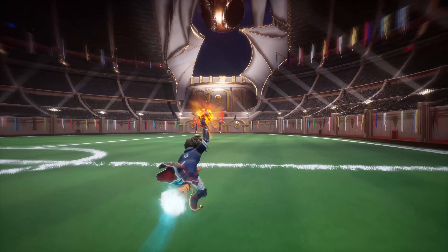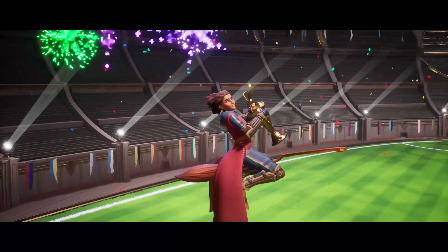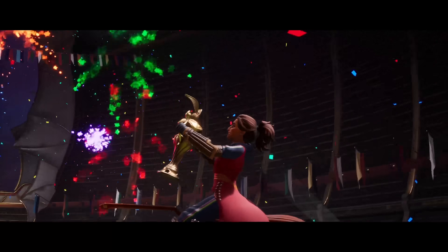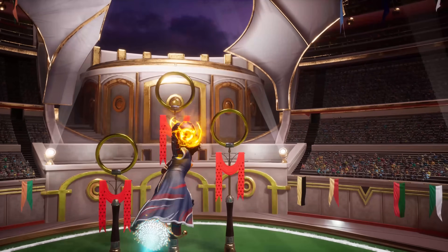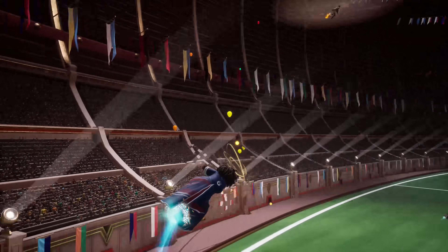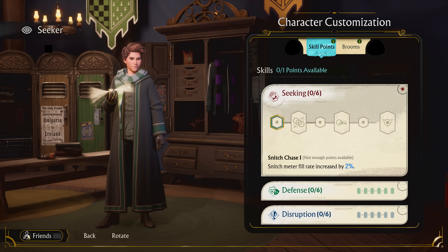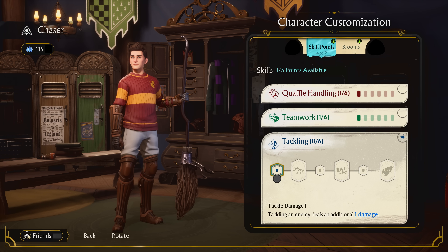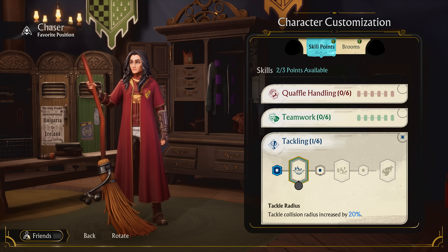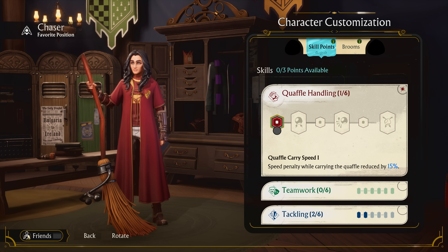If you can make it to the finals, you have a chance at what most witches and wizards only dream of: lifting the World Cup in the ultimate victory. But getting there won't be easy. Fortunately, the further you progress in Quidditch Champions, you can improve your character's build-outs to tailor your playstyle in ways unique to you. Throughout your journey, you'll earn skill points to boost your stats and gain special moves to craft your perfect approach for each position.